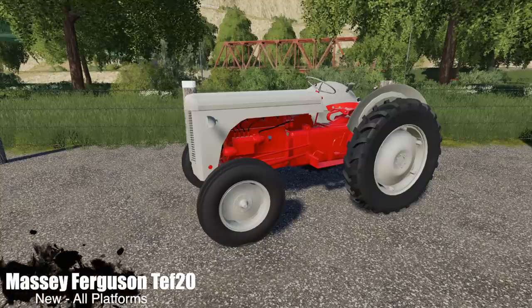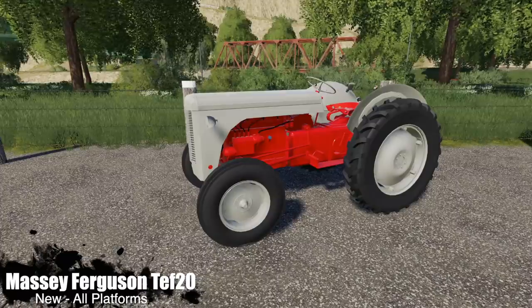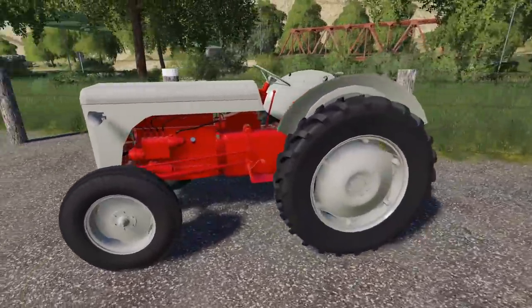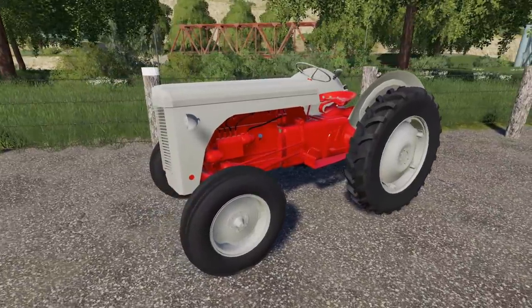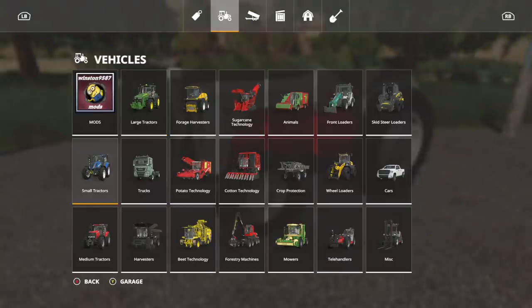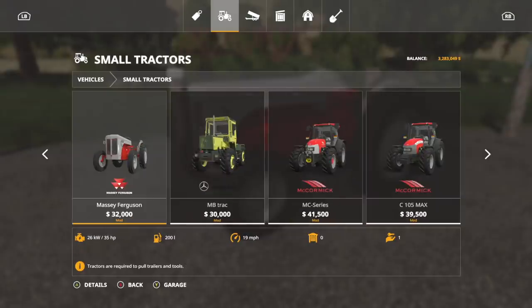Making our way into new mods for all platforms, we have the Massey Ferguson TEF 20 — this is from 1956. Man, this thing is beautiful. I know we were asking for some more classic tractors without cabs — this is bringing back some feels right here. It looks similar to the first tractor I ever drove. We're going to find this in Vehicles under small tractors.